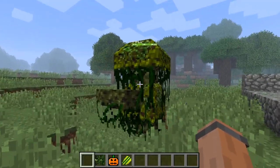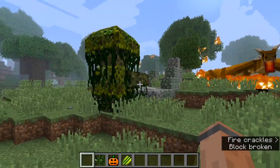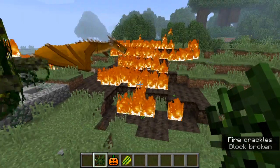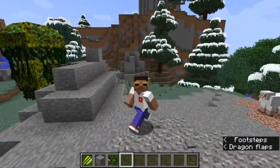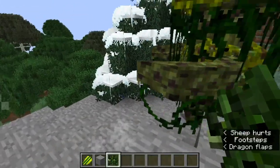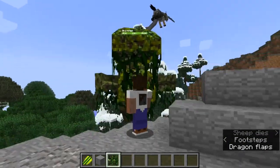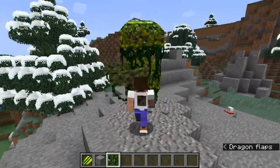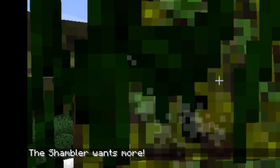You will need to find one of these guys — they are called Shambler — and you will need many treats. In a new world where there are no dragons and no distractions, you will need one plant treat and you will have to find a Shambler somewhere. I haven't even found them yet in the survival world; I don't know in which biome they are. Hold the treat in your hand and do a right-click until...